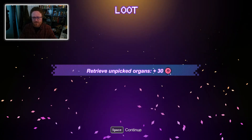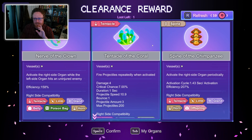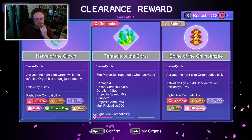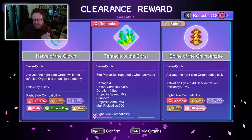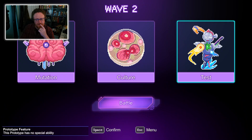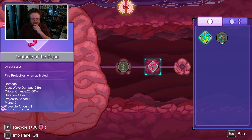I retrieved unpicked organs and got 30 cells. Now I unlock rewards which include different things I can attach to my character. This is the tentacle of the coral — it fires projectiles repeatedly when activated. And this is the nerve of the clown, which activates an organ based on another organ activating. This one activates an organ periodically. I'm going to choose this tentacle and then this nerve. The choices I just made don't make a lot of sense yet, but they will. This is where you design your character — I've got a spine.